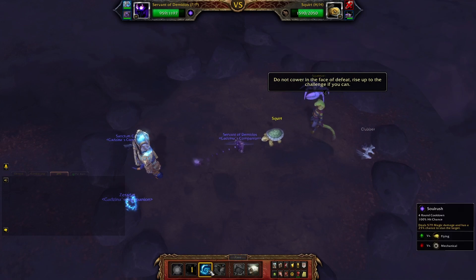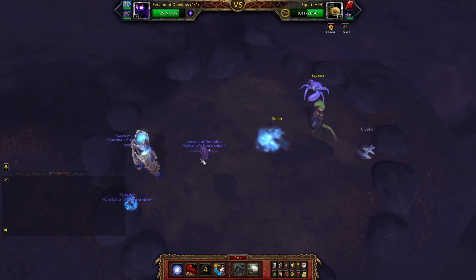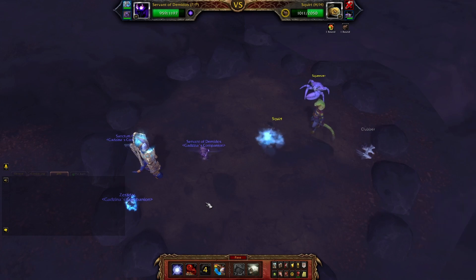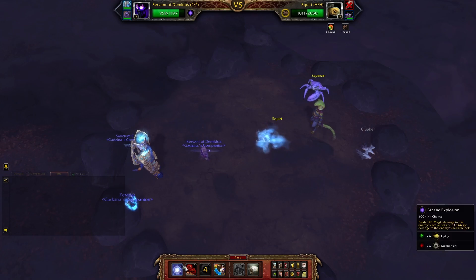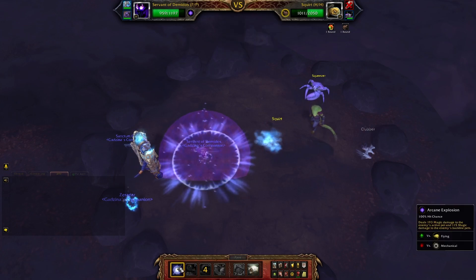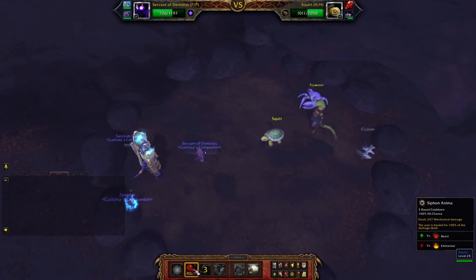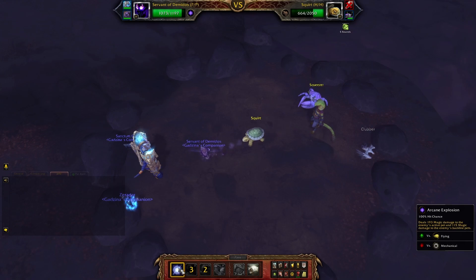Go for Soul Rush — it doesn't have to stun. He can submerge and they're the same speed, so you might get trouble. You can go Arcane Explosion and Soul Rush. Since they're the same speed they randomly go first, so Soul Rush might get wasted — but it doesn't matter. Arcane Explosion — even if he's underground it hits the other one. Siphon Anima to heal, then Arcane Explosion twice.